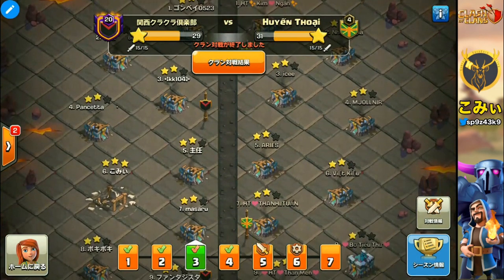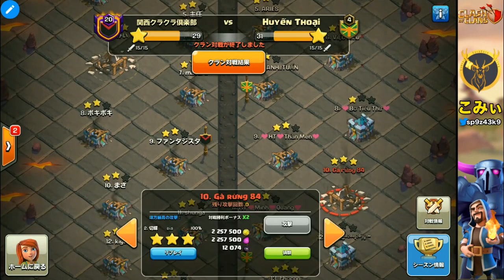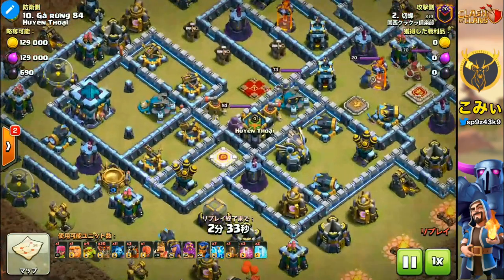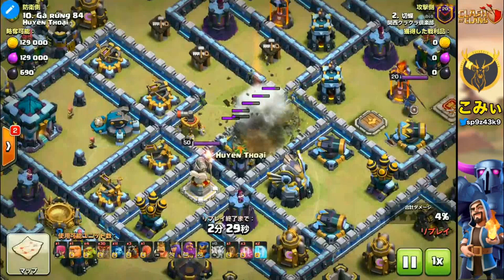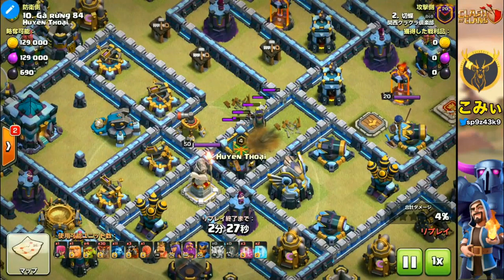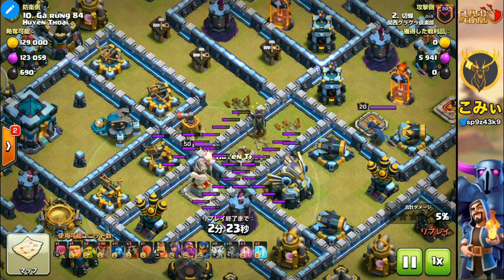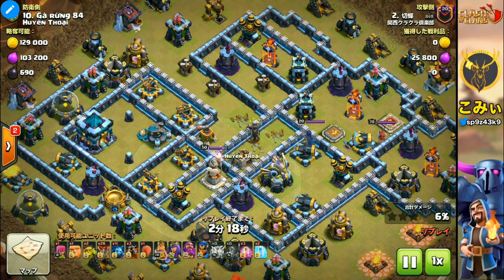The third attack is also the same player and also a very beautiful attack. In this case, there are four key defense facilities including the enemy's Archer Queen. Seven Lightning Spells can destroy the enemy's Archer Queen — this is a very important point. You can target this kind of attack with that in mind.